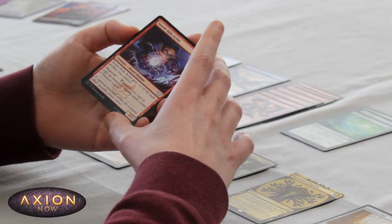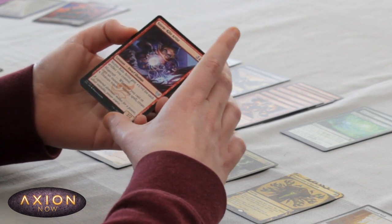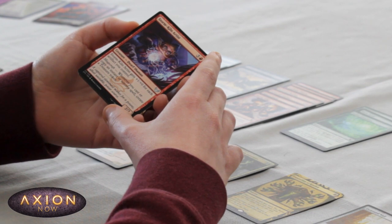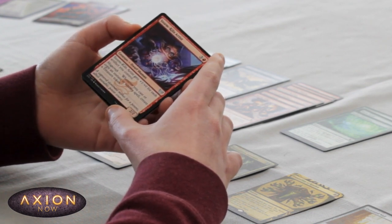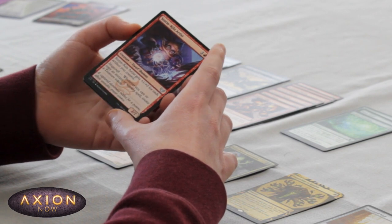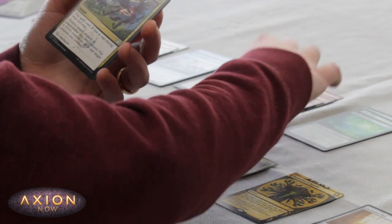A pretty good four-drop in Storm Kiln Artist — being able to get +1/+0 for each artifact I control, and creating Treasure Tokens whenever I cast Instants or Sorceries. So it could help me ramp and can also turn into a pretty big creature. That's not bad.